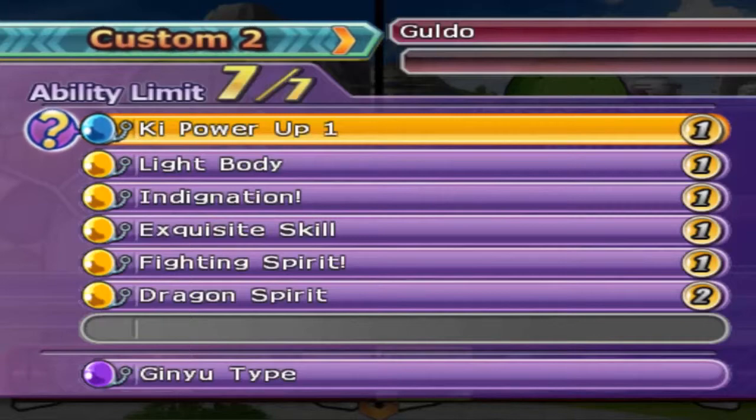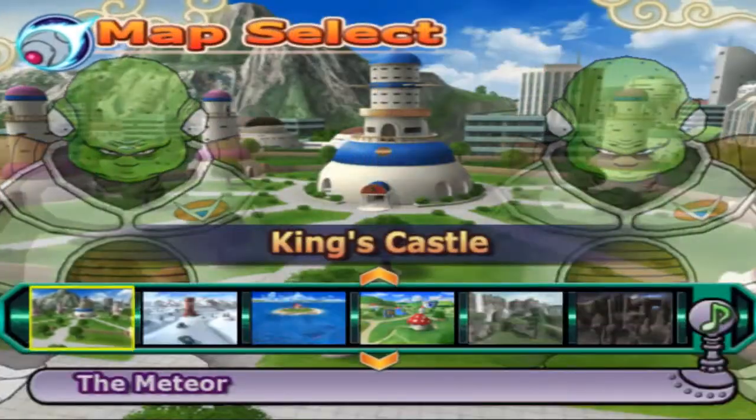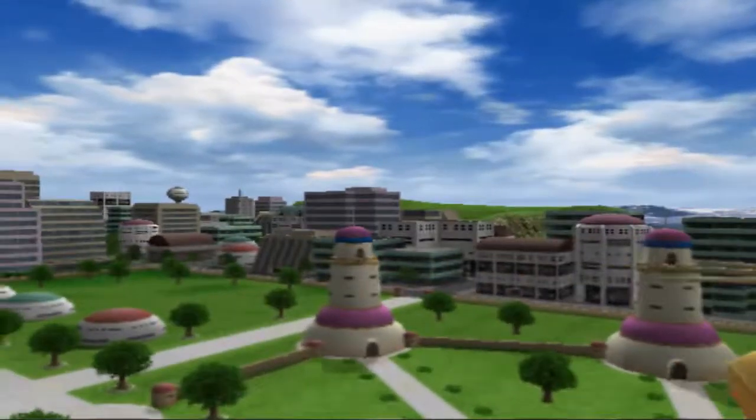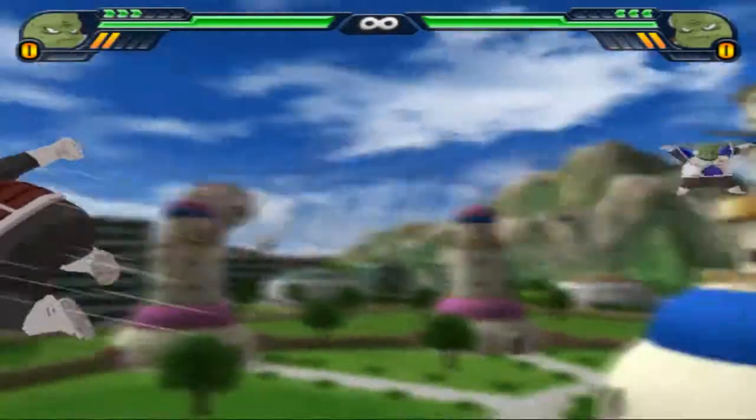So ki power up one, light body, indignation, exquisite scale, fighting spirit, and dragon spirit on Ginyu AI. I'm going to go ahead and put him in costume too. Let's see what he does. So he is a B2er. Kind of looks like a little bit of a spam build. I kind of get it — go ahead and put the dragon spirit on to make his blast ox increase faster so he can do his B1 faster.